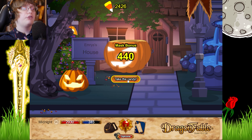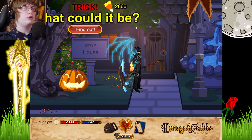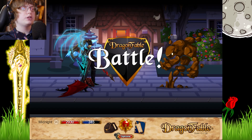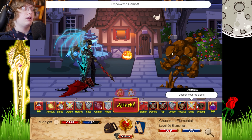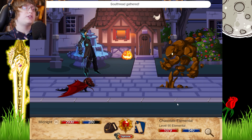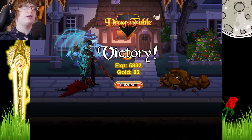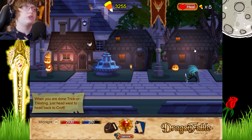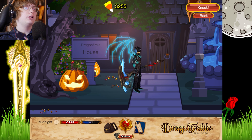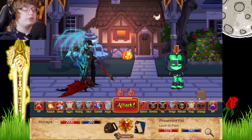Emrys's house — 440. I don't really seem to notice much of an increase in the neighbourhoods. You're supposed to get more candy, I think. Did it tell us that you get more candy? Was I not listening, or am I very stupid? Dragonfire — oh we got 3,000 already.